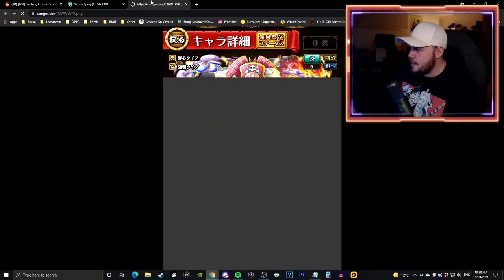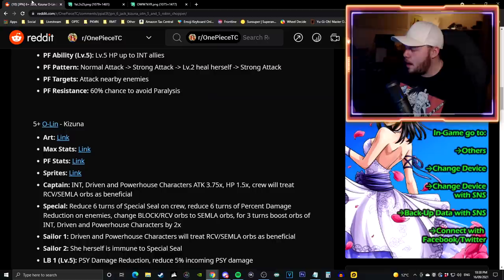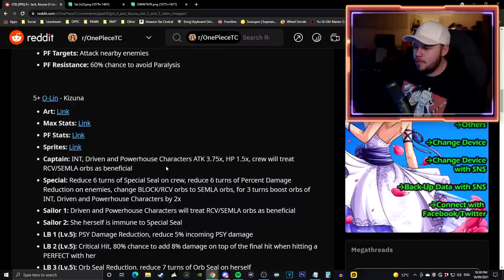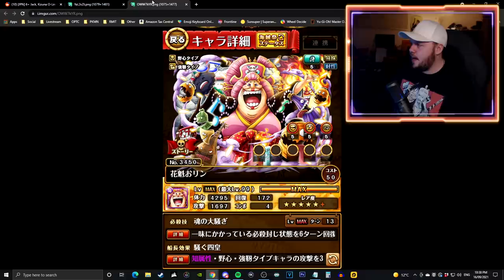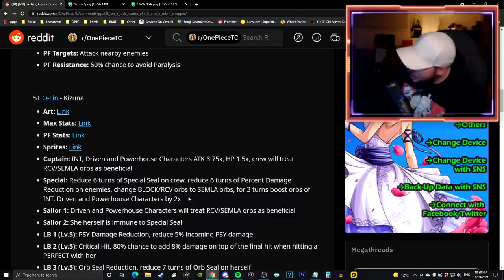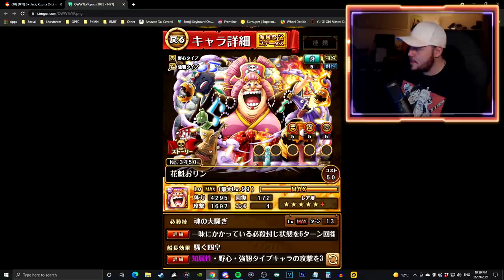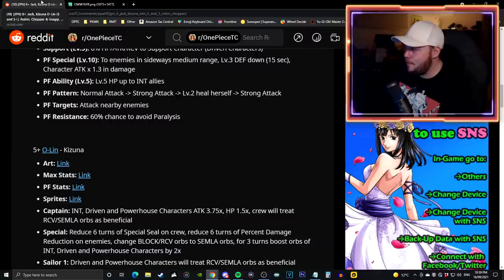She's completely immune to special seal, which is actually really good. Driven and powerhouse characters treat recovery and semla as beneficial. This is a very good free-to-play unit. The 5 plus version of Olin has amazing artwork and upgrades the captain effect to 3.75 times boost for INT driven and powerhouse with 1.5 health. On a 13 turn cooldown, 6 turns of special bind removal, 6 turns of rainbow shield, and for 3 turns boosts INT driven powerhouse orbs by 2 times - still immune to special seal. Wow, what a free-to-play unit.